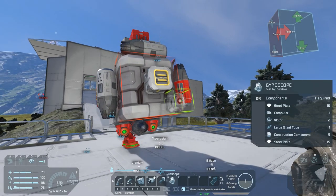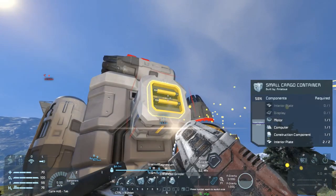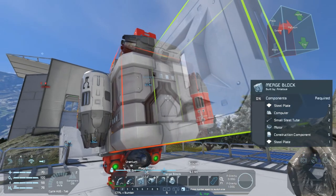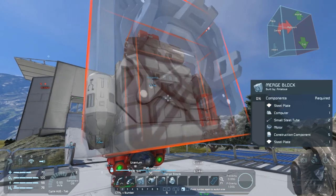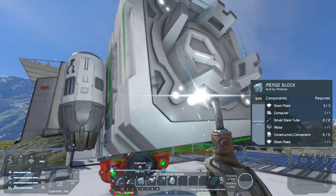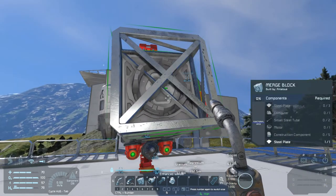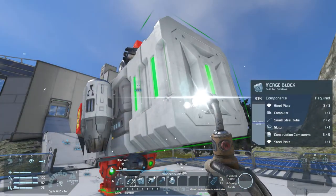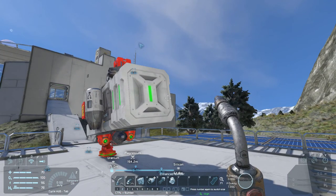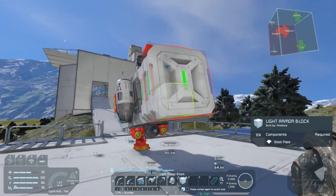I think that's enough to get started. We're going to grind this off and put the merge block in. I can't build a merge block on top of a merge block — that's annoying. Oh, you can, you just have to finish welding it up. There we go. I need a box — I'll do light armor given this still has to be fairly maneuverable.